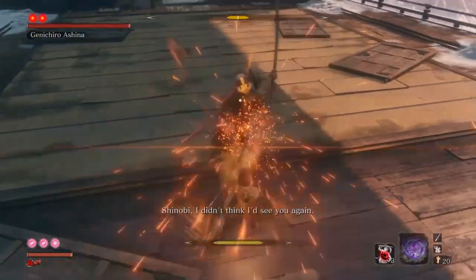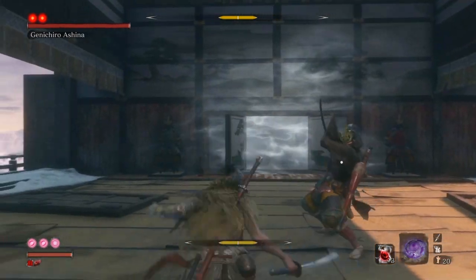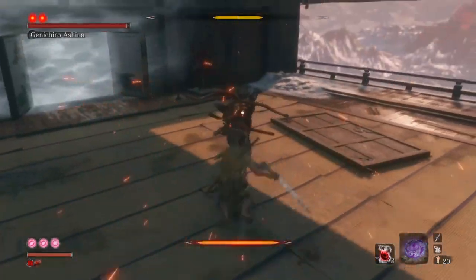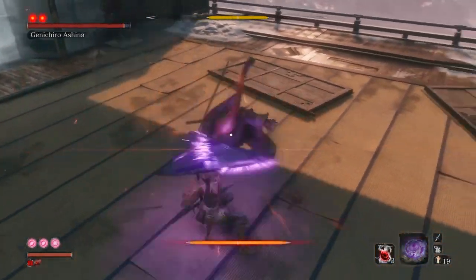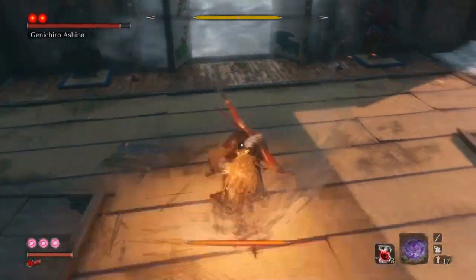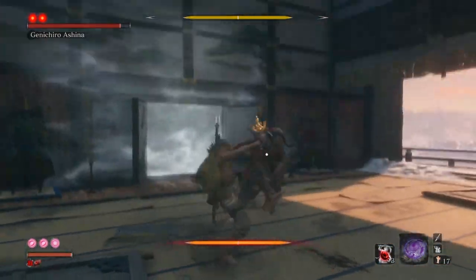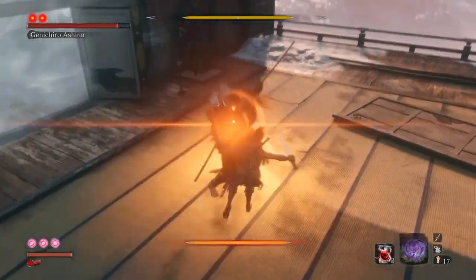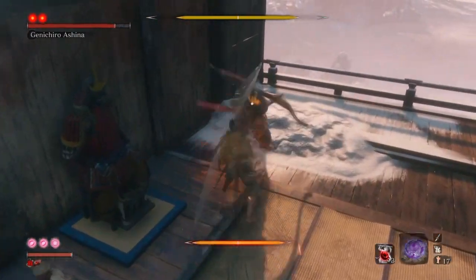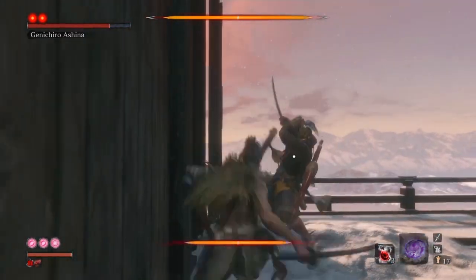Off to Genichiro now. For Genichiro you want to carry the Umbrella — you can also carry Santhro or Axe — whilst also having the Sakura Dance. You want to keep being aggressive on him. If you see him do the delayed sword swing, deflect the first two, do a light attack, and once you deflect the next two attacks, pop the Umbrella and press the deflect button as well. Then you can do another follow-up with the Umbrella to get into a Projected Force combo.